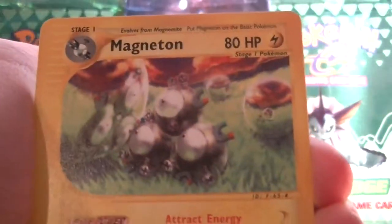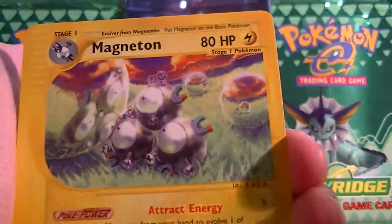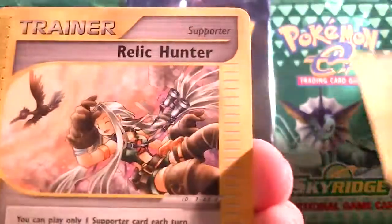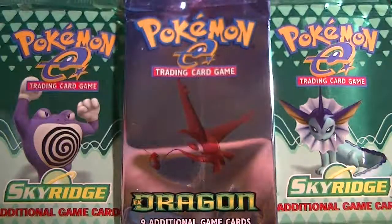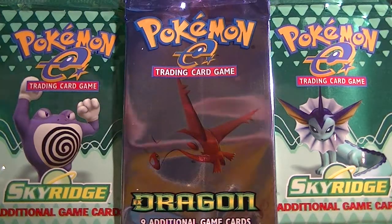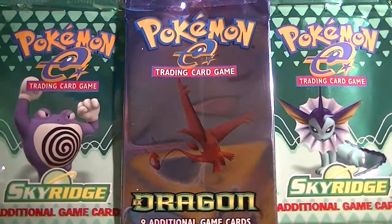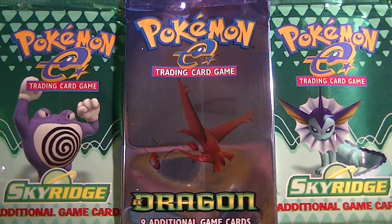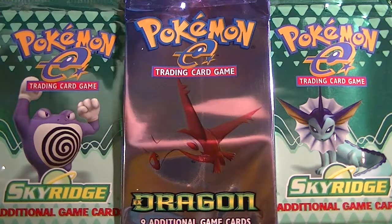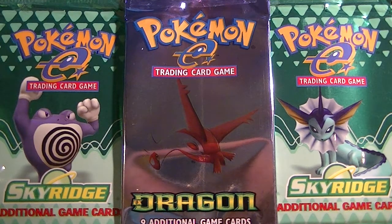Miracle Sphere and a Magneton rare — that's really hilarious. And then Relic Hunter and Sackle Energy. So I'm just going to sleeve my rares in reverse. Wow, so I actually got a holo — that's really awesome. And now I've got the rare equivalent.